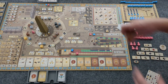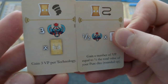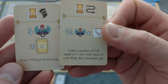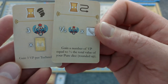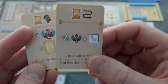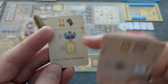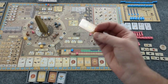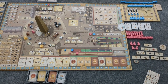As for us, what do we get for our starting resources? I have two decree cards. Gain three victory points per technology. And gain a number of victory points equal to half the total value of your pure dice, rounded up — this is end-of-game scoring. I'm going to do this: if I can get more technology cards worth three points each, that's what I'm going to do. So this is mine. Since I'm playing solo, normally you would flip it over, but I'm going to leave myself the reminder to try to get technology cards.